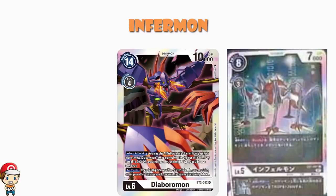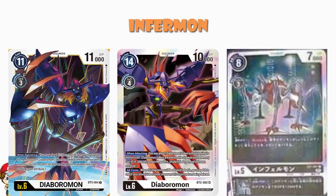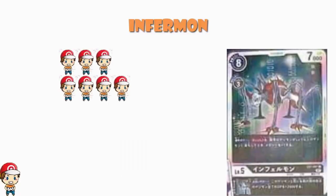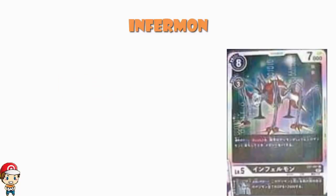Having said that, the Diaboromon from BT5 has 11,000 power, so there's an argument you don't really need the 2000 bump. But having the option to have the extra 2000 is pretty good. I'm not sure if I prefer it over the BT5 Infermon, but you can always play them both. I'm going to give it three-and-a-half Wassies — we don't give half Wassies, that would be barbaric — so three Wassies. I don't like it as much as the other two cards, but in a Diaboromon deck I could absolutely see it seeing some love.